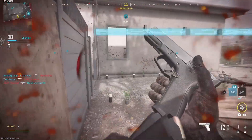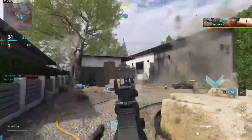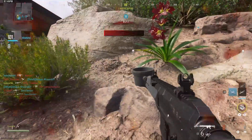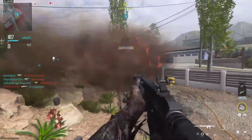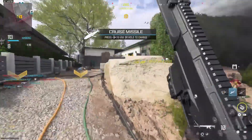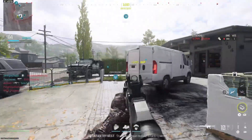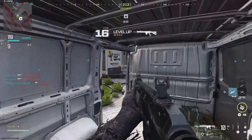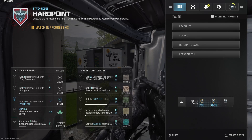Classic Prestige returns in BO6 — Prestige 1 through 10, and then Master Prestige at level 1000. Once you Prestige, you'll reset your rank, work your way back up, and do that 10 times. After the 10th time, that's when you get to level 1000 and reach Master Prestige. I'm really excited that Classic Prestige is returning, because that was one of my favorite things about the OG Call of Duties — flexing that Prestige was a big thing. I remember being in high school and all our friends bragging about it, so really looking forward to it.